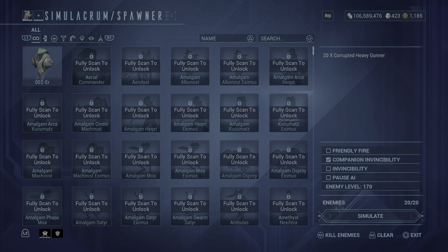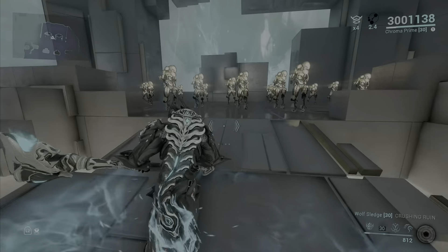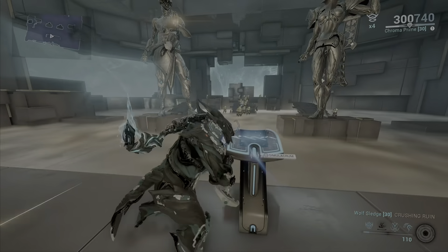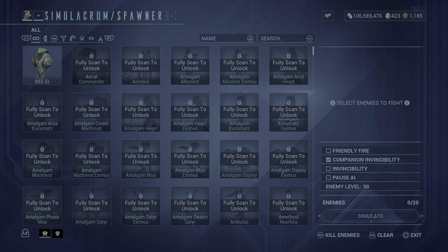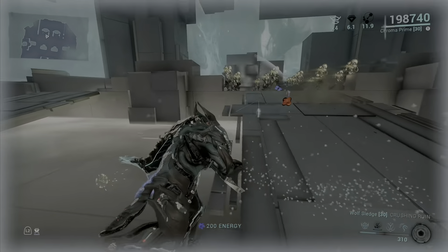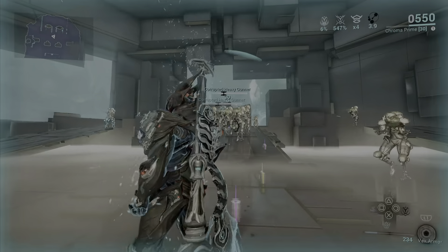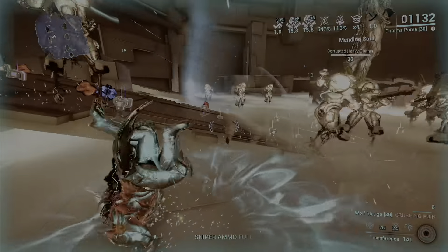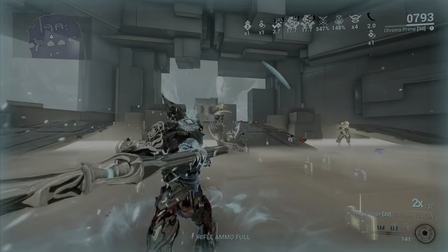Let's do a little test. Throw down your Elemental Ward and make sure you have the red element on. These enemies are level 170, so let's lower it a bit — around level 30. Rolling Guard is going to be annoying, but we want to get shot at to activate Vex Armor. There we go, we got shot at. You can see some big numbers coming out of this already.